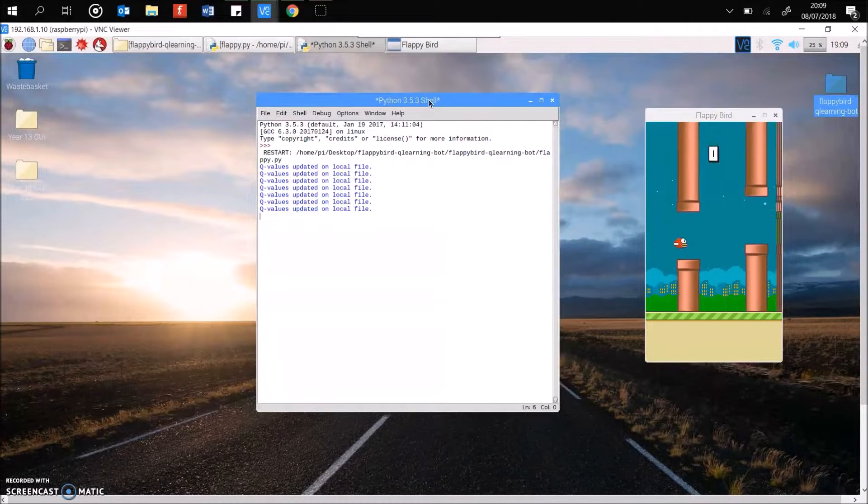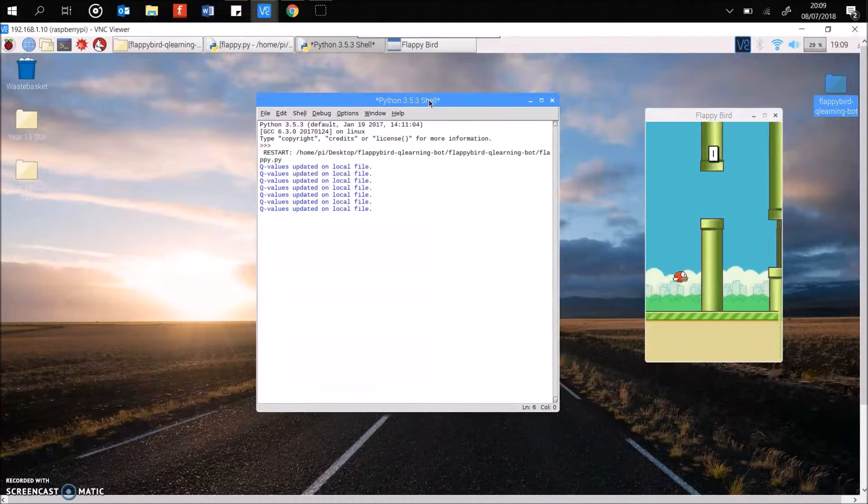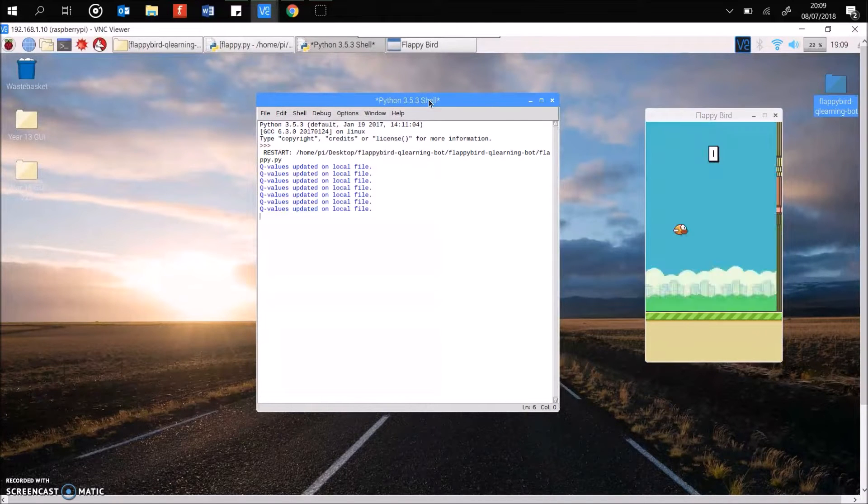The AI has been running for approximately five minutes and you can see it's starting to recognize some of the pipes, and the data it's been analyzing is supporting it. This is still a bit random — if it hits a particularly high pipe it crashes straight away, but with a low run of pipes it's not doing too badly. We'll leave it for another five or ten minutes and come back.